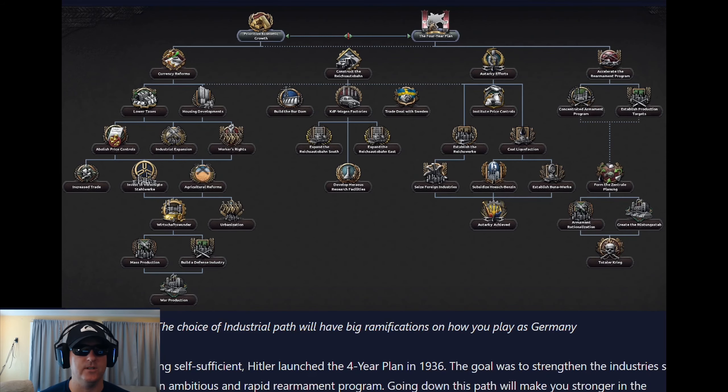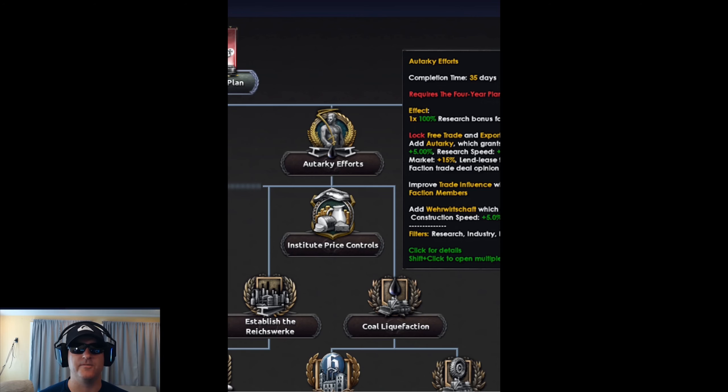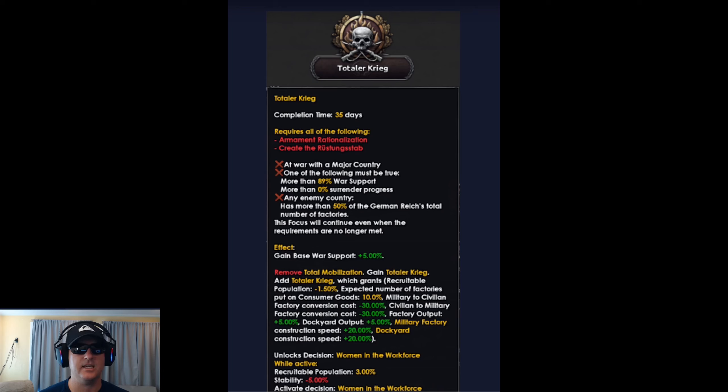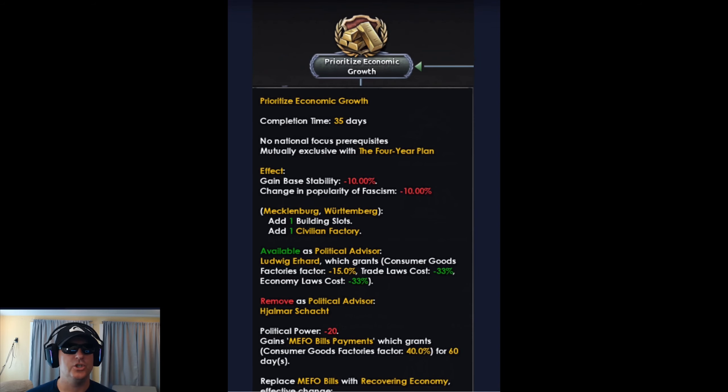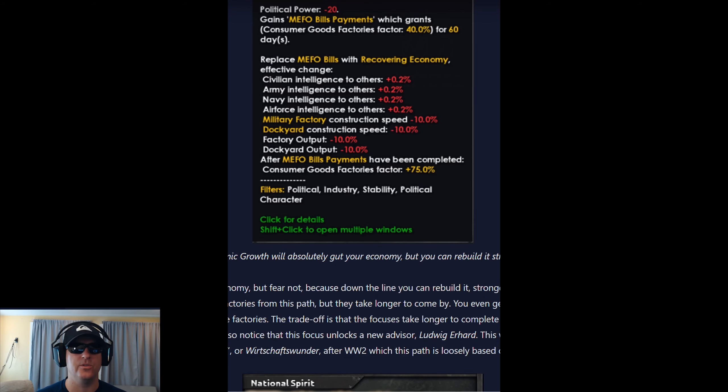This is what the economic focus tree looks like. You can either prioritize economic growth or go with the four-year plan. The four-year plan is for early growth but limits Germany later. Under the four-year plan are two new types of economies: autarky efforts, which lock free trade, and total Krieg, which replaces total mobilization. With the total Krieg economy, you get reduced recruitable population but it also activates the decision of women in the workforce. You can remove the MIFO bills with prioritize economic growth, which gives you a recovering economy with many debuffs — something you'd likely choose going the monarchist path. As you move down this path, you can remove the effects of recovering economy, so you'd be waiting for war later.